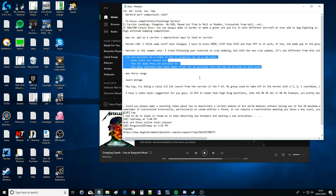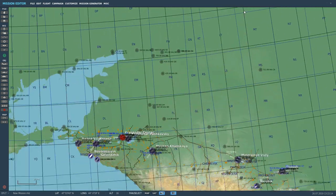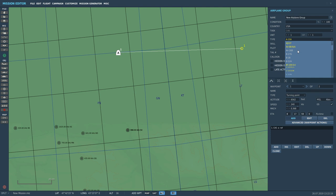We're going to cover the multi-unit SAM sites — the SAM sites where you need more than one type of vehicle. So we're not going to cover something like an SA-19, which is just one type of vehicle. We're going to cover the sites that require a launcher and a radar at least. So I'm going to boot DCS up. Okay, we're in now. Let's select a suitable piece of terrain — we'll go off the map so we've got no terrain to get in our line of sight.